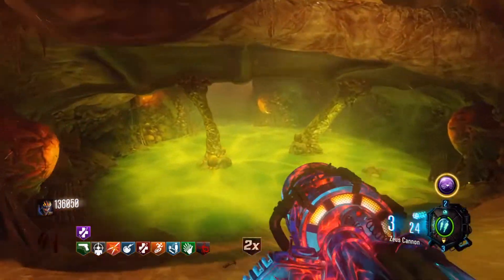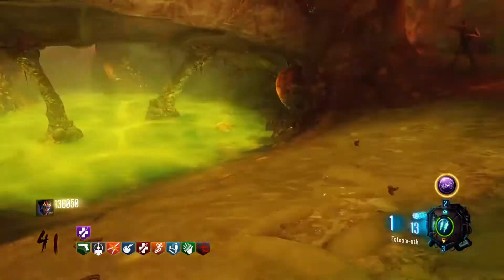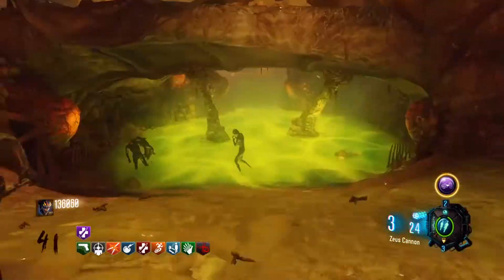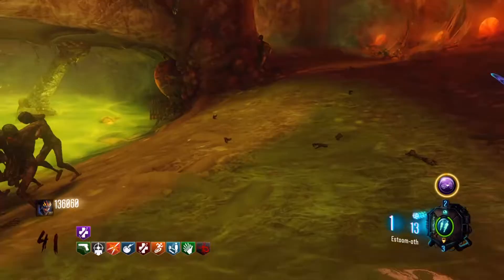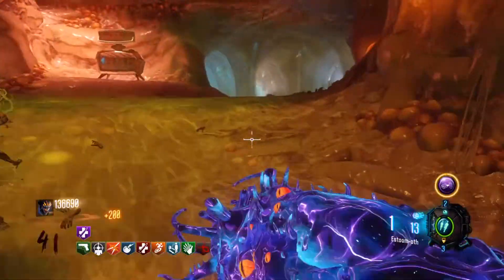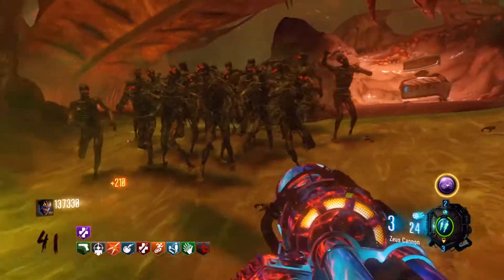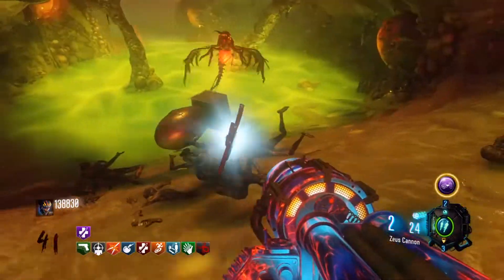As you guys can see I'm at round 41 now — last clip I showed you I was at round 34. This training strategy is very good. As you can see, I haven't even used my Alchemical yet. With the two wonder weapons I have it's very overpowered. Once I reach around round 60 I might have to start using the Alchemical since the rounds are longer, but until then look at this — once you take out the Thundergun like this, they're all taken out.